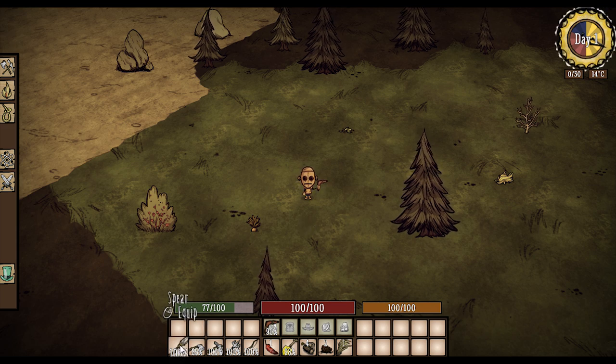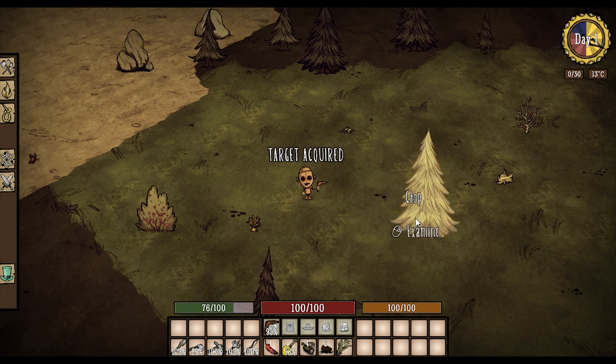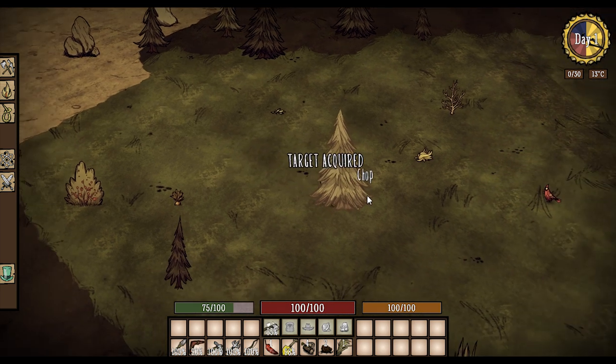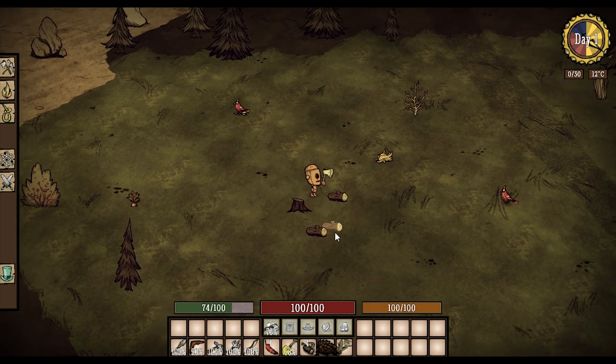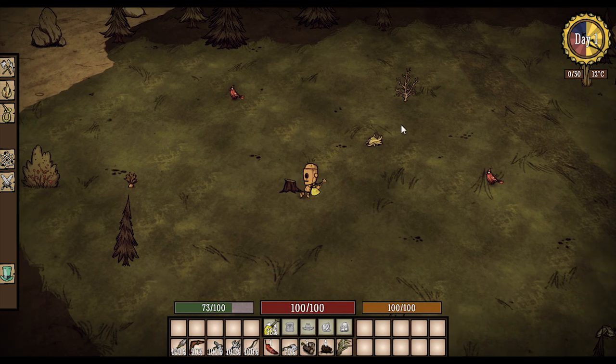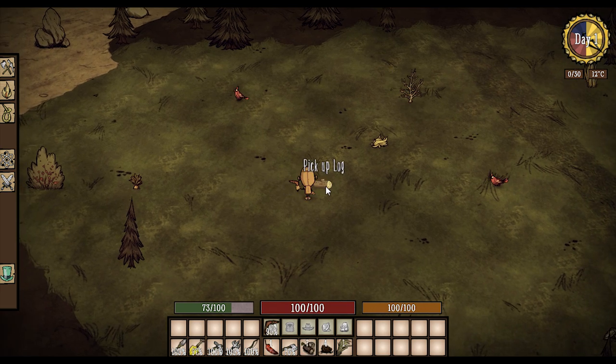I got a bunch of tools like a spear, a shovel, an axe, a pickaxe — all that jazz. So if I go to this tree and just press chop, all of a sudden it automatically equips that axe and chops away at the tree. I don't have to manually equip the axe, which is a really cool feature because switching back and forth between tools can be annoying. And it automatically dug up that stump for me too!